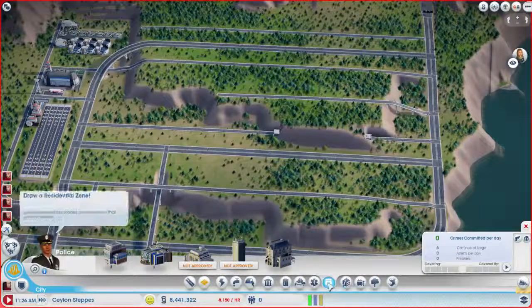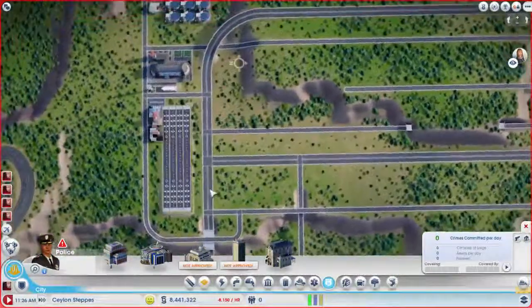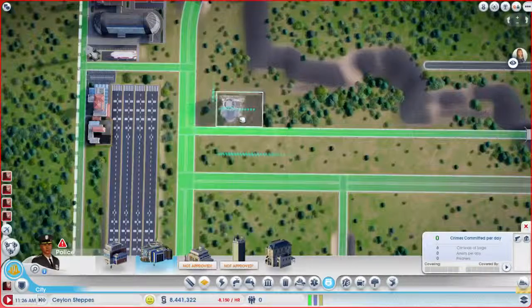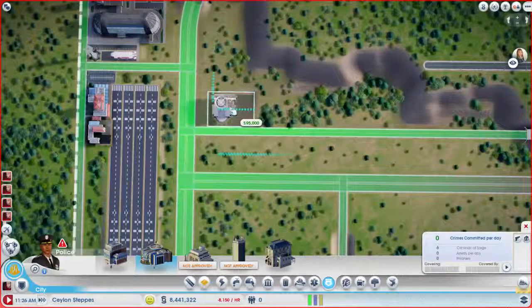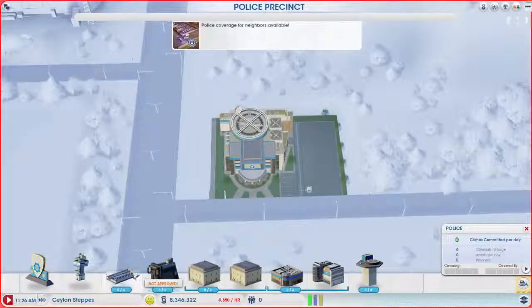Before I do that, I should put in these other services. We're going to need police, and I know just the place for them, because this road is still going to connect here for sure. They're going to go right here.